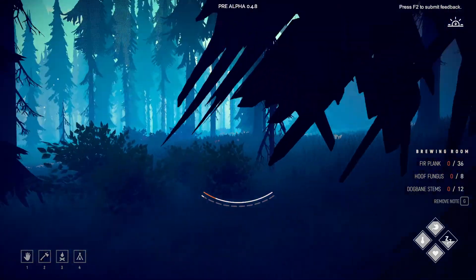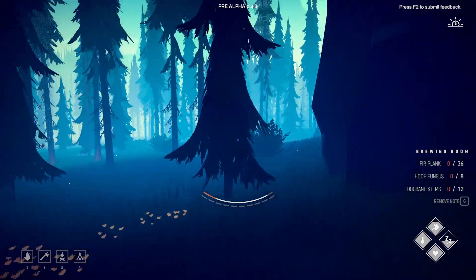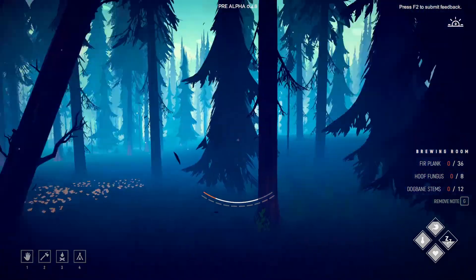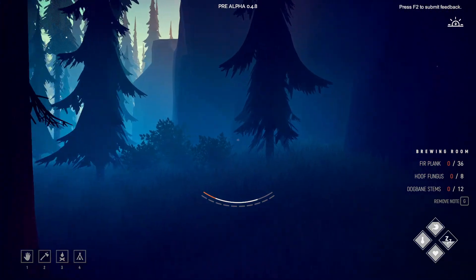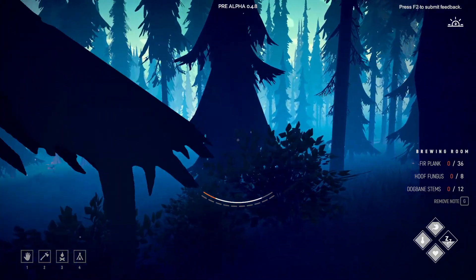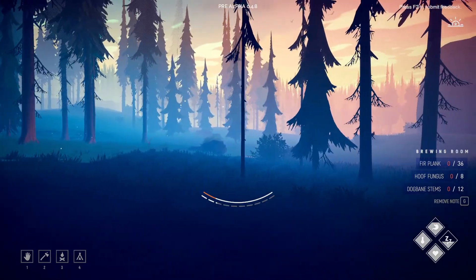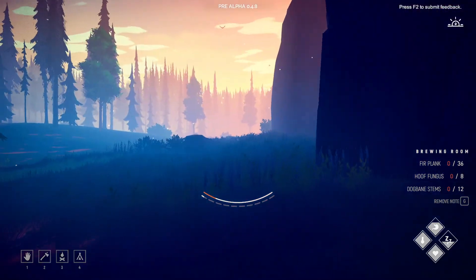I'm going to hug this wall and see if there's any dogbane stems around, or if there's an entrance to a cave. I'll bring us back when I see where this takes us. This doesn't go around in a circle — it's just gonna take us into that other spot I wanted to go before.